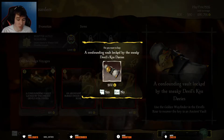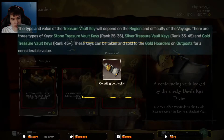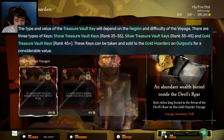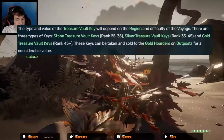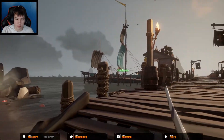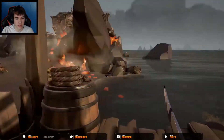It's important to note that you start getting gold keys at level 45 Gold Hoarder reputation. The keys are: stone, silver, and gold — which again, gold can only be collected once you reach at least level 45 Gold Hoarder reputation. Gold keys give gold vaults, which provide by far the best loot.